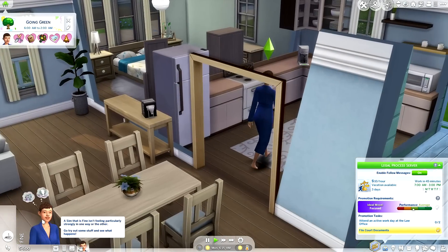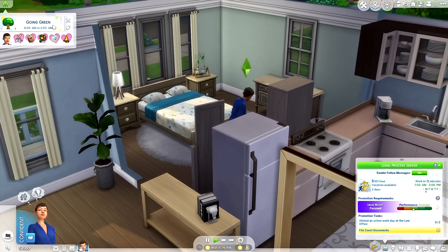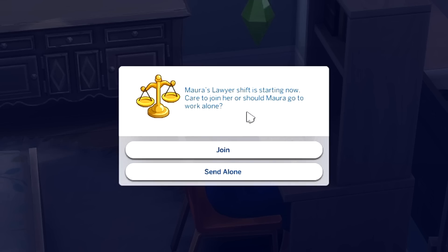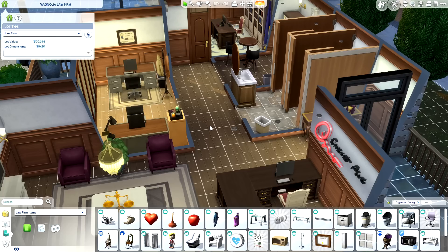Now the only thing left is attending an active workday at the law office at least two times before her next promotion. Moira's shift is starting in about 44 minutes. When prompted 'care to join her or should Moira go to work alone?' — we're obviously going to join her. Welcome, Mora Bishop, to a rewarding career in the field of law! You have to make sure you have the correct lot types and venues for your sim to partake in these active careers — I did not do this at first and was so confused.